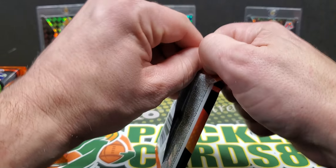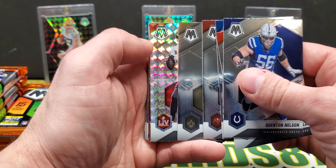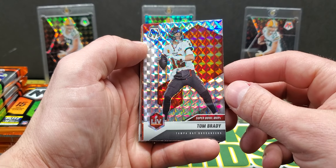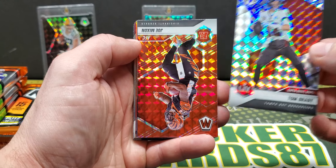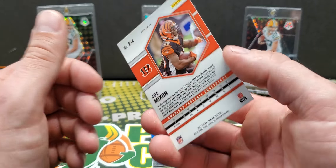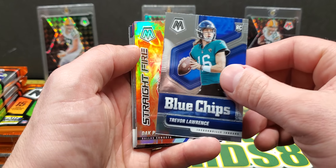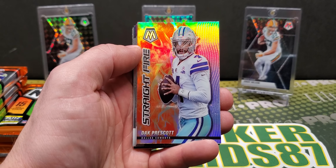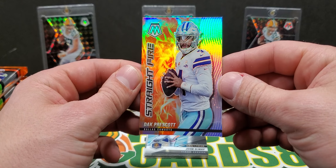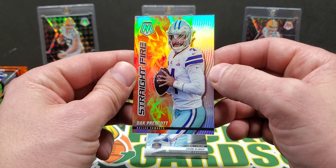All right, pack number two. Just the regular base on top, looks like there are five of them. Oh — Brady Super Bowl MVPs silver mosaic, that's nice — Super Bowl jersey and everything. Solid. Joe Mixon red. The reds are not numbered — they're numbered in one of the other products, Blue Chips. Trevor Lawrence and All Straight Fire Dak Prescott. Oh, this is cool — I wonder if this is one of the case hits. Not 100% sure, but look at that thing — that's sick! Man, that's a nice looking card.